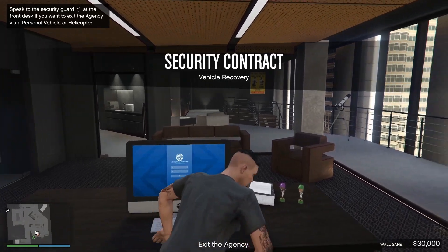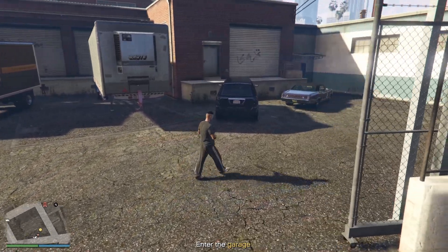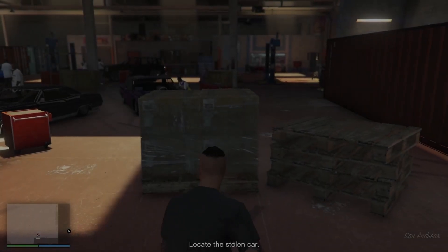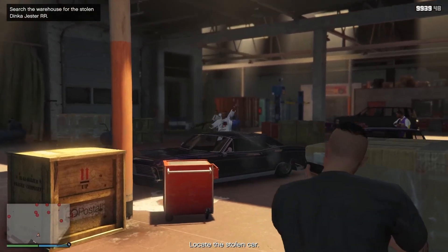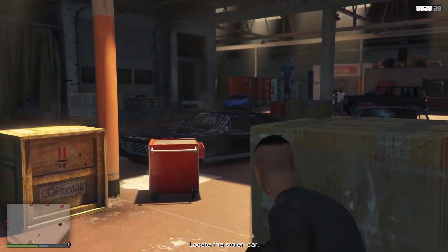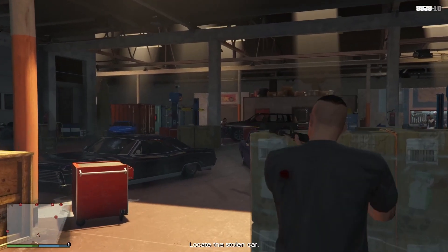Vehicle Recovery - I'll cut the traveling as there are a few locations. This one's in Davis, so make sure you're tooled up, armored up, and have snacks. As soon as you get there, duck behind cover because they don't know you're there yet. There's a blue car to the left at the back - that's what you're going to be taking.